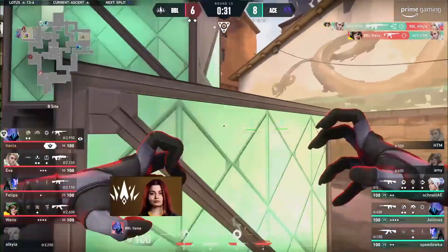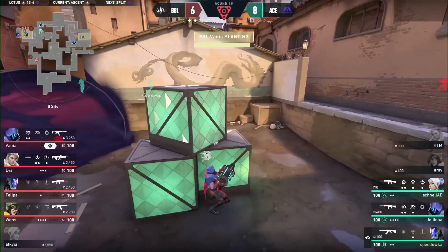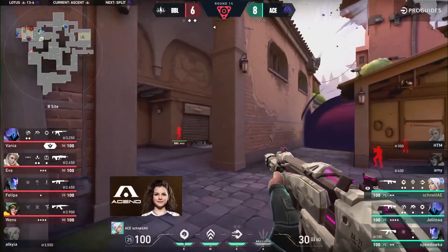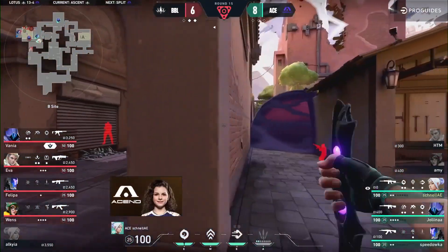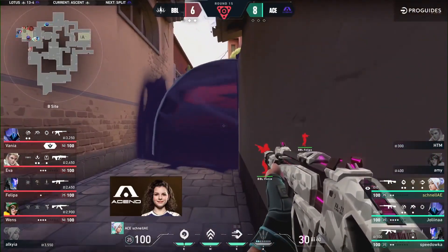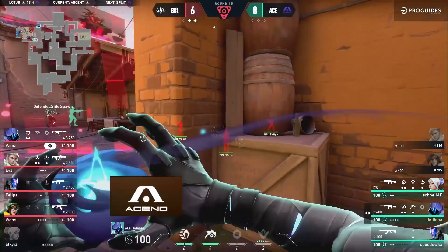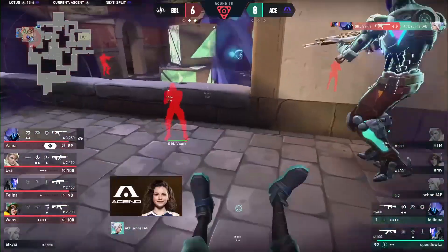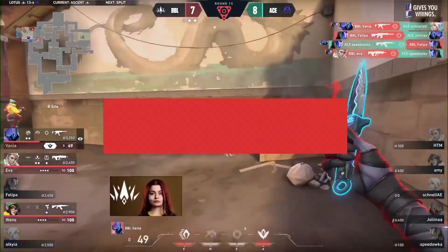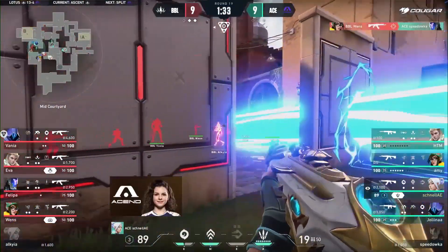BBL have now found themselves with rifles in the back of site — ripe for the taking — and a plant found with the advantage being theirs. Ascend have to clear everything on the way back through. Seconds later Ava will be coming around that corner, biding her time. There's the info — two spotted close, they know where Ovin is. They have absolutely everything to play with here. Defuse? Nope, ain't that simple. There's the fury — look at it — patching them all, sending them running. Jolina is waiting.